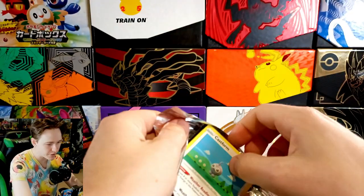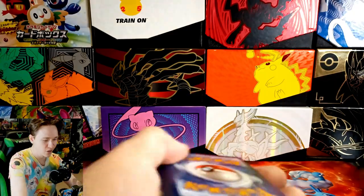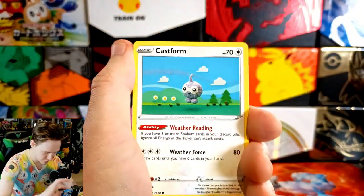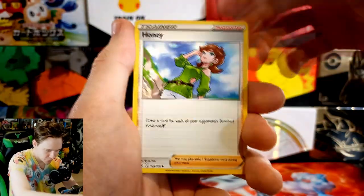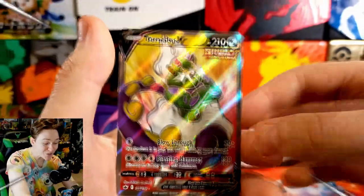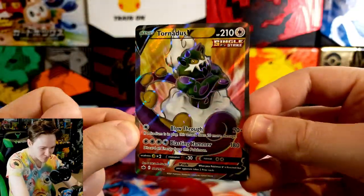Keen to get into some older Sword and Shield sets. Opening up a Chilling Reign straight away with Galarian Articuno on the front. I don't know if I've ever pulled any of the Galarian cards. Okay, we're off to something good — did I feel bumps? Here we go! Starting off with Castform, Clobber Puss, Castform again in the I-style, Spiral Energy, Honey Honey, and a reverse Farfetch'd. And on the end... no way! Starting off the video with a Tornadoes V!